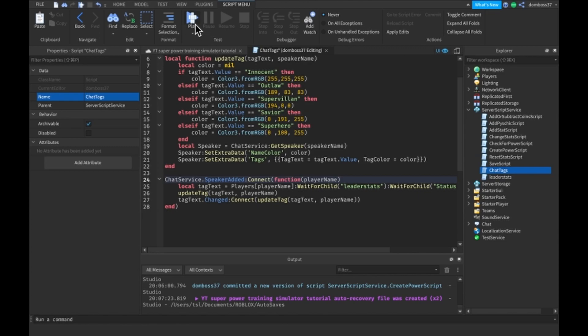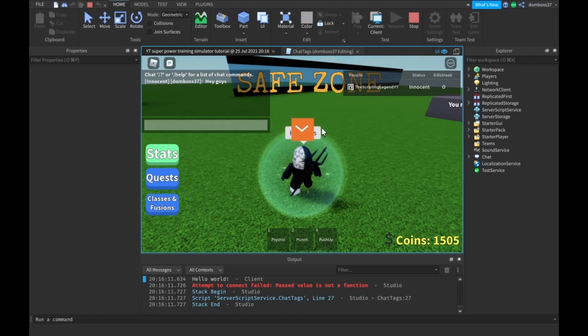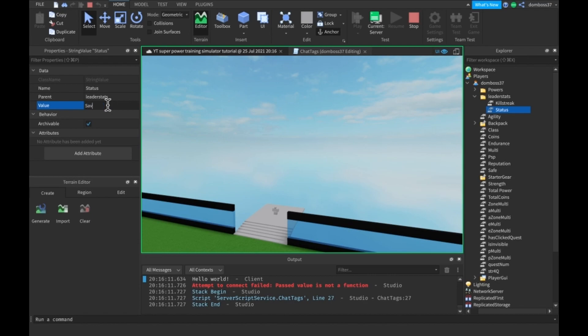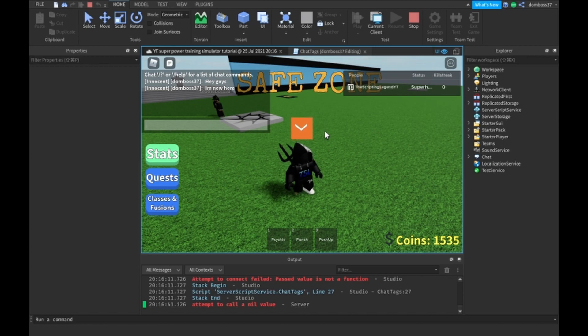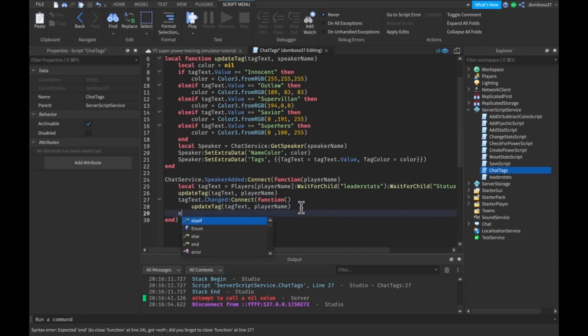Let's hit the play button to test. Remember you start off as an innocent civilian, so you type 'hey guys' and it shows the innocent tag. Then we click up to the server side, go into Players, find your username, then leaderstats, status, and change the value. We go to superhero and click back to client and type 'just kidding' — but it didn't work because it said the passed value is not a function. We actually do have to connect it to a function properly.